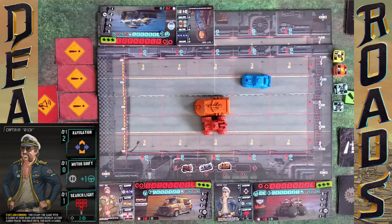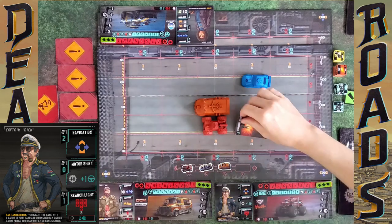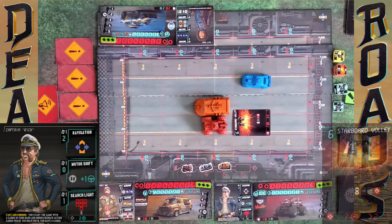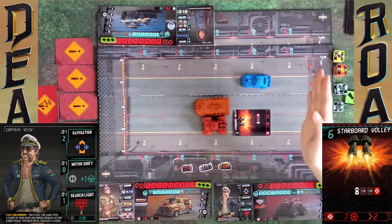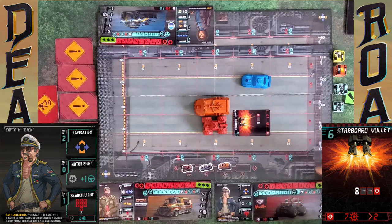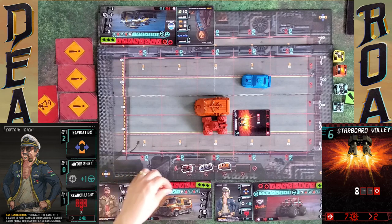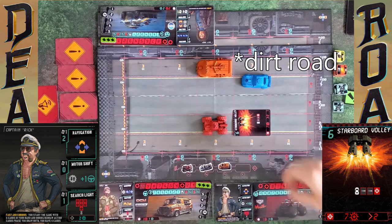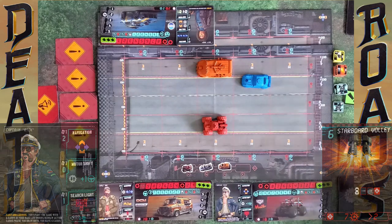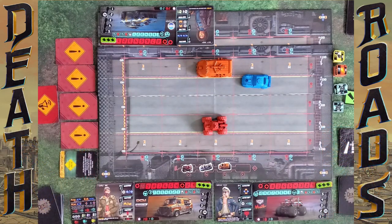For my main action I'm going to use Starboard Volley here for six — that brings me from eight to two. I shoot across and I hit Madeline for seven damage. I pushed her two over into the asphalt lane. That's my turn, so it goes over to Spencer because he's the blue card. Every turn you can do a driver action and a player card, both or one or the other.